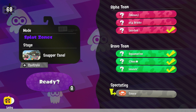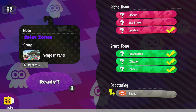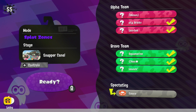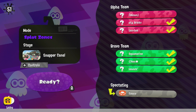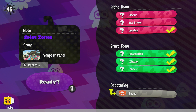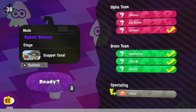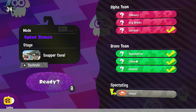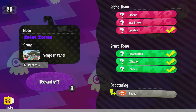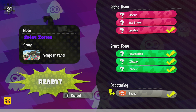We're going to start off round two, best of three. We've got Splat Zones on Snapper Canal, then Tower Control on Humpback Pump Track, and if we make it to the third game, Rainmaker on Goby Arena. Albacore Employees are up top with Mine, Bricks, and Lala. At the bottom we've got Era's End, Aquamarine Hex, and Launch. As long as Albacore Employees are set up, we can get moving with round two.